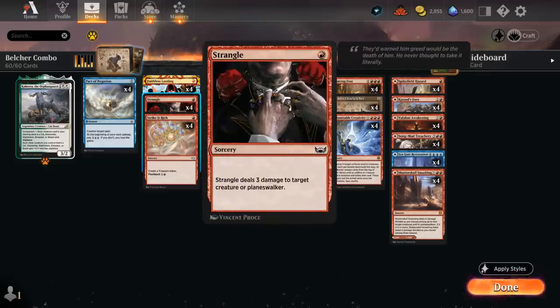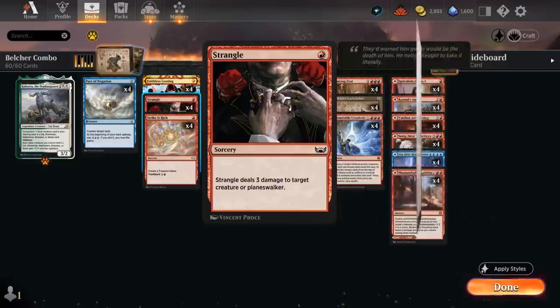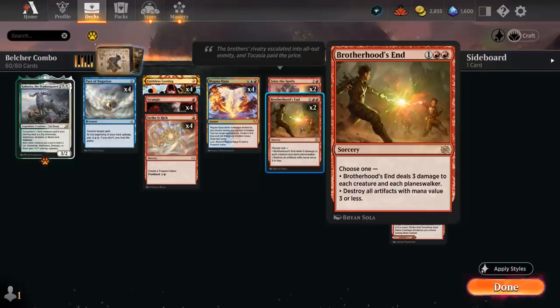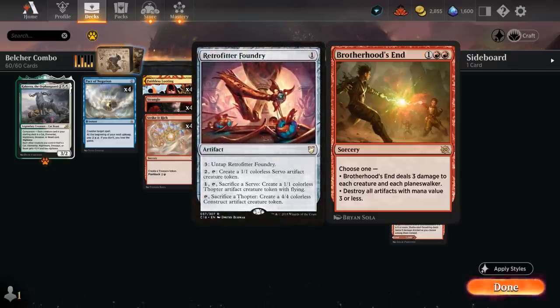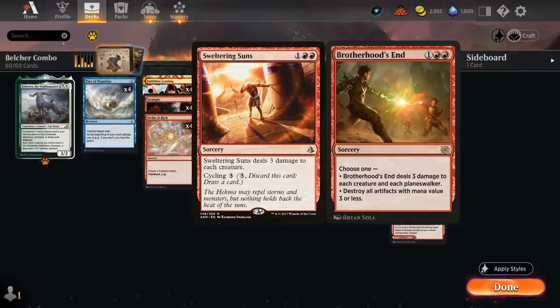We're playing Strangle as our 1 mana interaction of choice to deal 3 damage to a creature or planeswalker at sorcery speed. We're playing this over other instant speed variants mainly because of the Blue-Red Wizards deck, which has a ton of 3 toughness creatures we want to kill — cards like Symmetry Sage, Dreadhorde Arcanist, and Balmour. We also have Brotherhood's End, the new 3 mana sweeper from the Brothers War that can deal 3 damage to each creature and each planeswalker. It also has the flexibility to destroy all artifacts with mana value 3 or less instead, which can come up against a Thopter tribal deck. That's why I'm playing this over alternatives like Sweltering Suns or Anger of the Gods, and it can also be useful in a mirror match to destroy some treasure tokens.